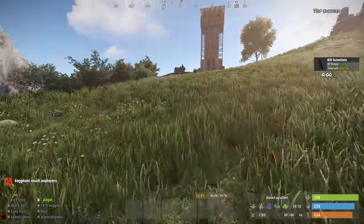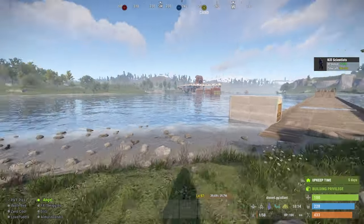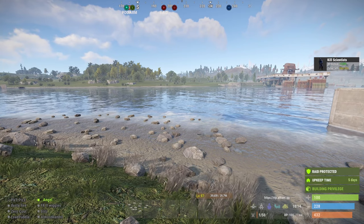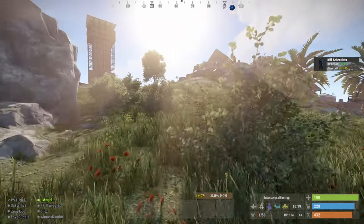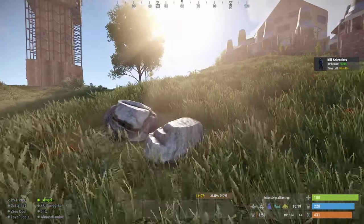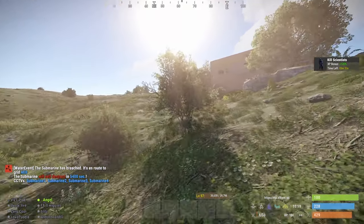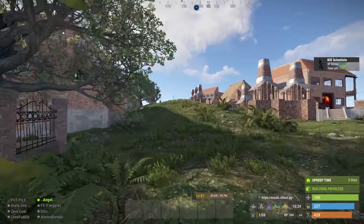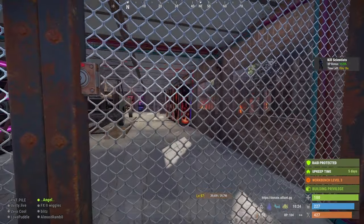The only way to get the horse to crap after a server restart — as terrible as it sounds — is you've got to go over there and damage them a little bit, just so it wakes up the AI for the horse to go eat and get things moving. If you're on a server that restarts and the AI for the horses glitches out, the only way to fix it is to go over and whack the horse with a hatchet. Just one or two strikes will be sufficient. This is for in-game Rust, not real life — just clarifying that.